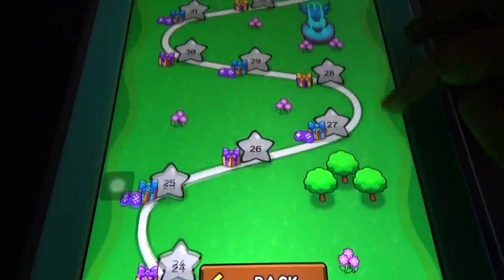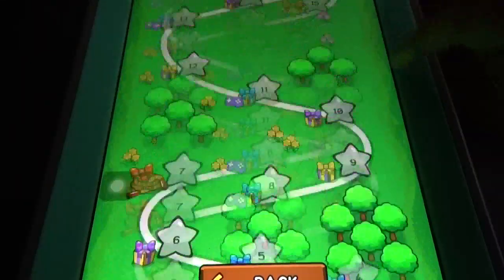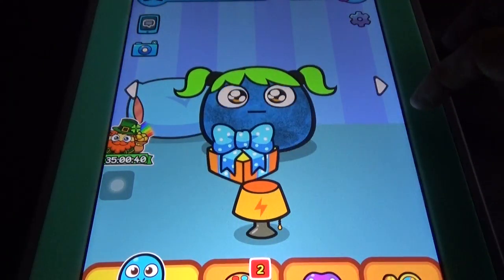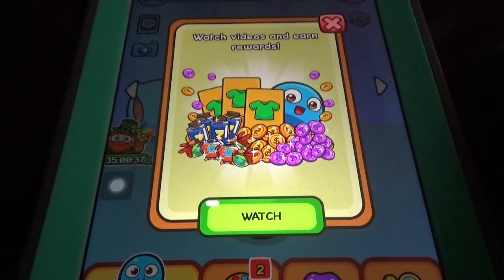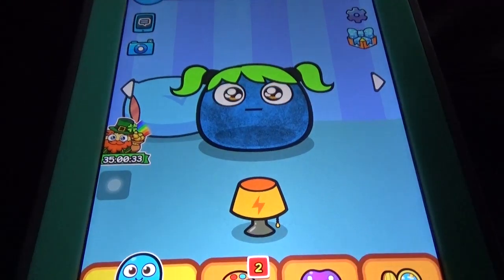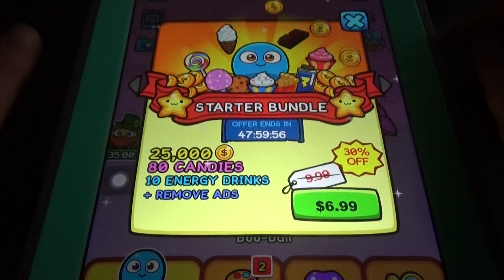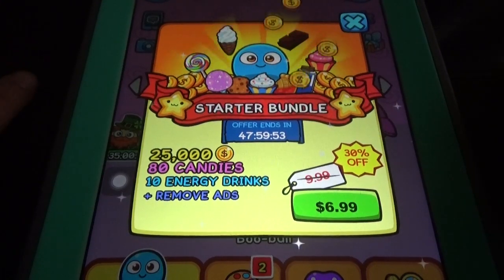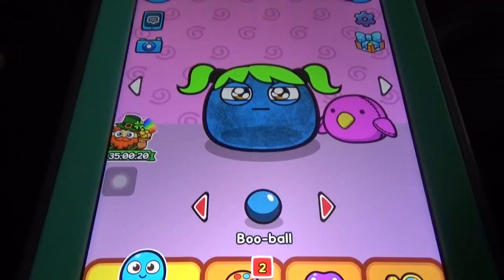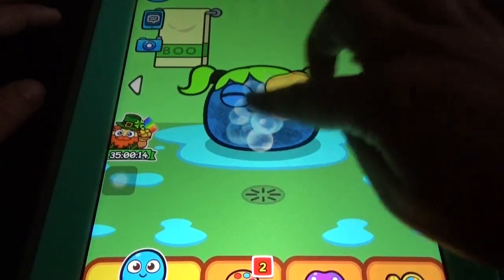It has so many levels — we can see here, like in My Talking Tom, it has so many levels and for every level you can get some gift from the fourth level. So let's check the basic things. There's a watch videos option, and there's a starter bundle: 25,000 coins, 80 candies, 10 energy drinks.